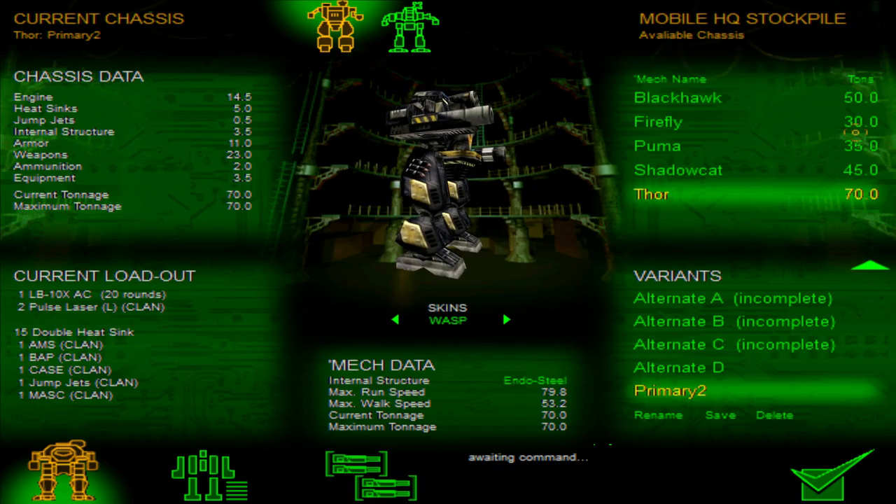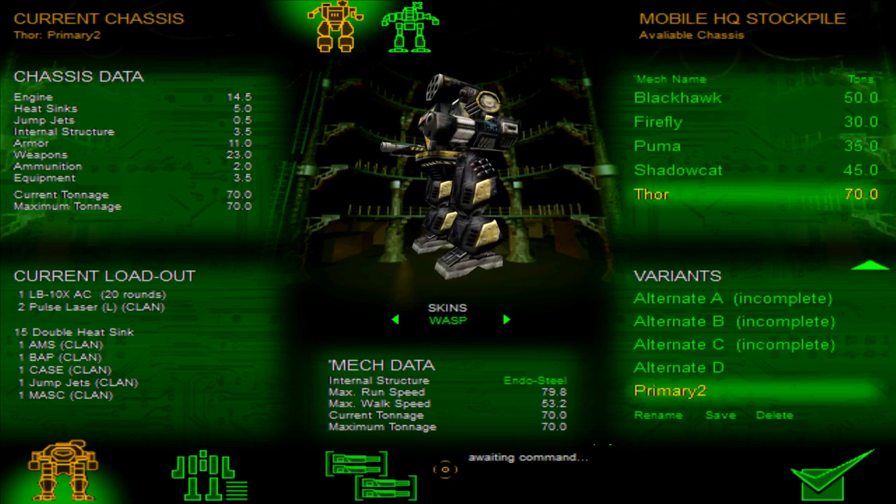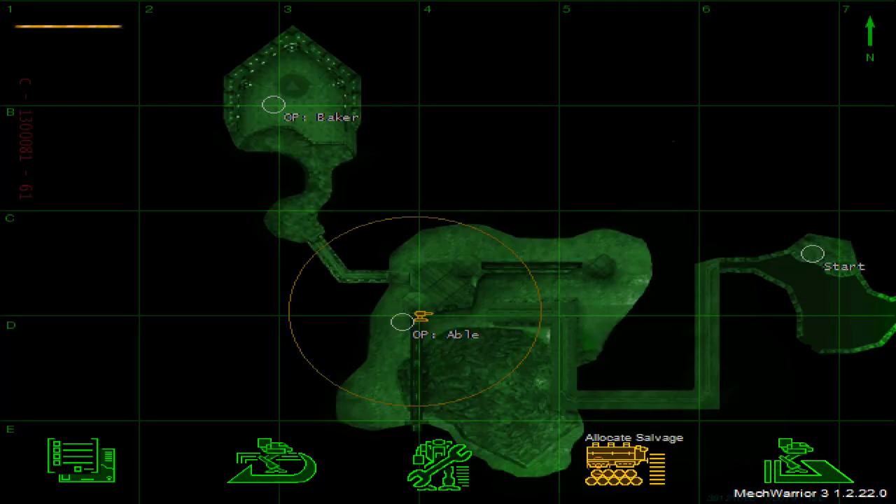Having a look at the Puma — it's 35 tons. It's actually lower than the Firefly in the other game. So let's just give her to those.